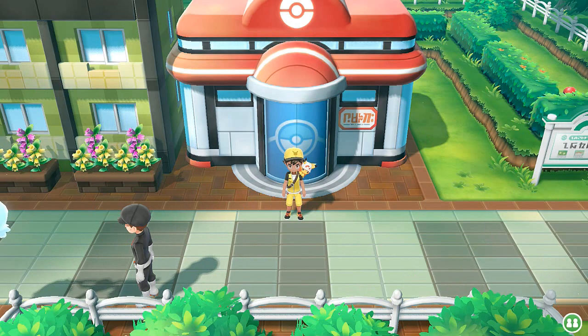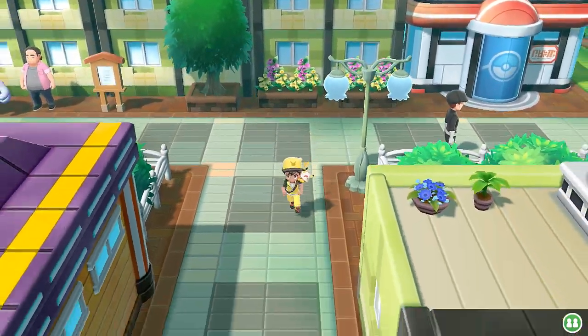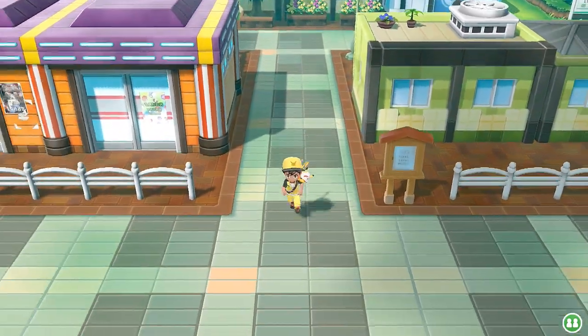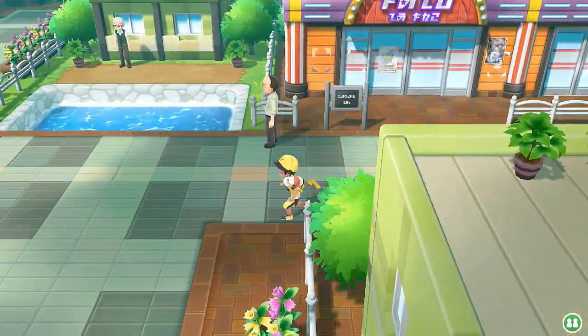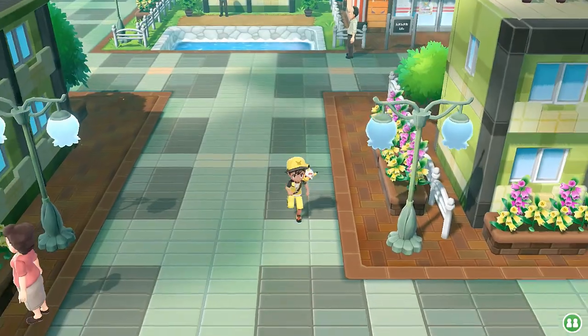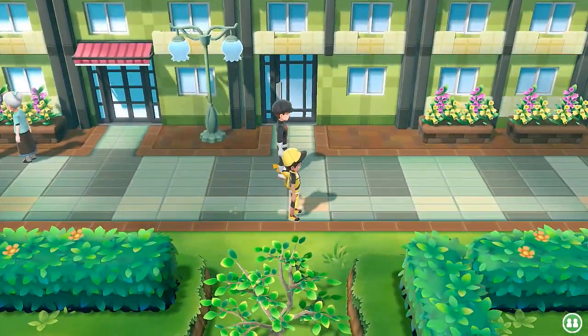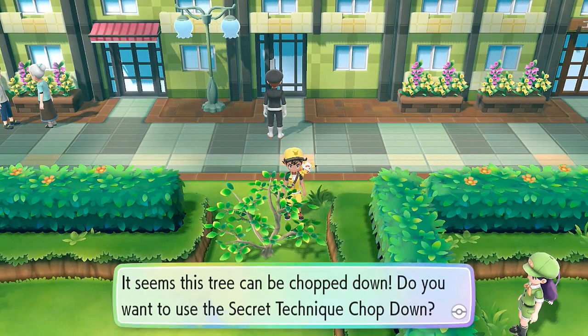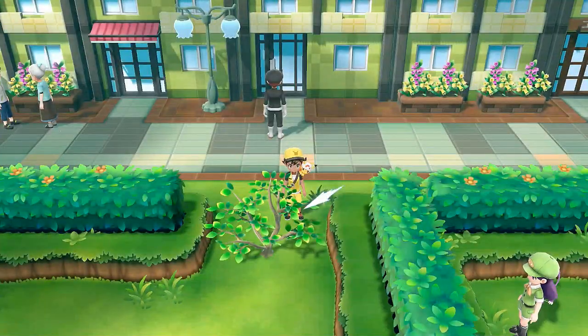Here we are in Celadon City. As many of you guys would already know, Team Rocket is here and we are going to be taking care of them a little bit later on. For right now, we are just going to surpass everything and beat everybody. There's a Team Rocket member right there — nobody cares. Let's go ahead and chop down or something like that, and head right to the gym leader.